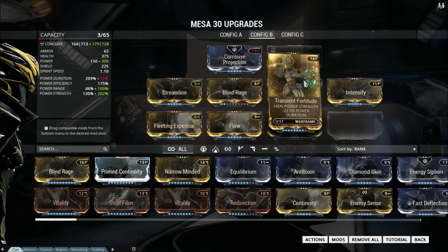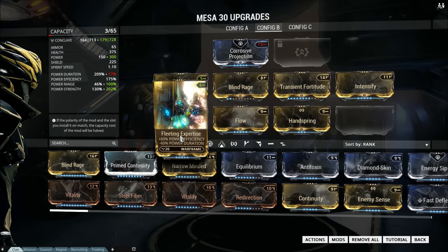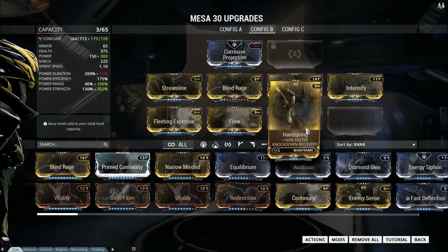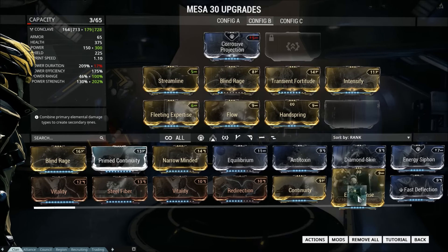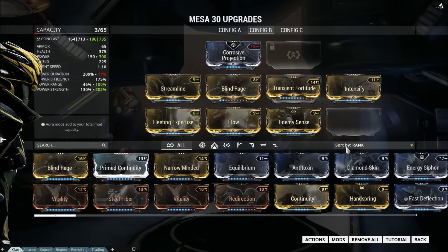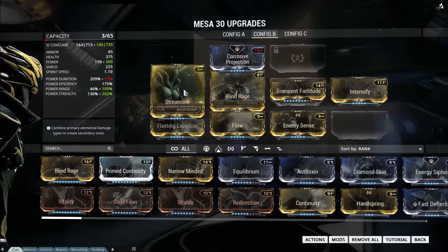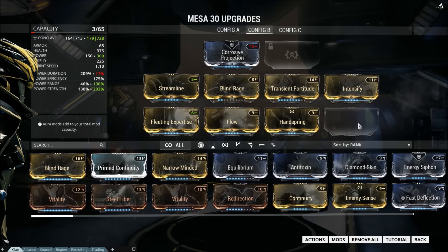You would finish maxing out Transient Fortitude — I have it two ranks from max because those last ranks require a lot of investment that isn't super worth it to me. Then you have max Intensify, rank-two Blind Rage, max Streamline, max Fleeting Expertise, max Flow, and the last remaining slot is a utility slot where I like to put Handspring, because getting knocked down is the death of you. You could also use Enemy Sense there. For a long mission you use Corrosive Projection as your aura. Two more points into Transient Fortitude and that's the build.